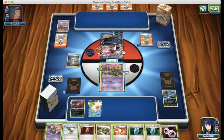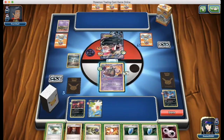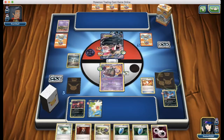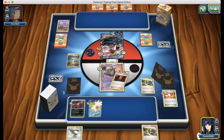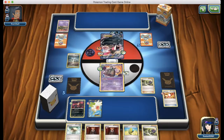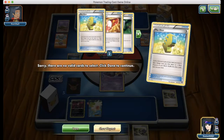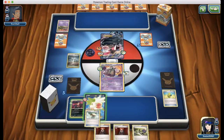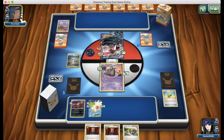We're going to go into Trubbish since we have a Floatstone and go for the Garbodor Evolution. Trainer's Mail — I want an Ultra Ball. We have to get Yveltal set up as fast as possible, but we don't find one. We missed our Max Elixir too. I'm going to float onto the Shaymin and end our turn. There's nothing I can do — I have to give up prizes until I can find Yveltal.